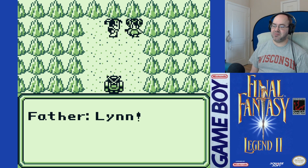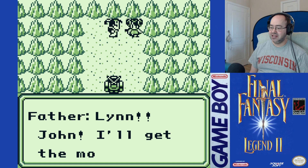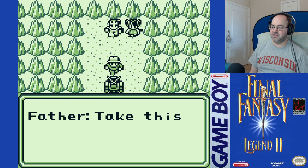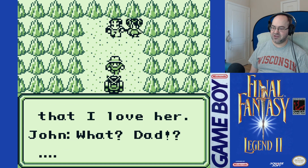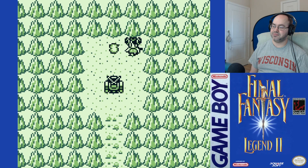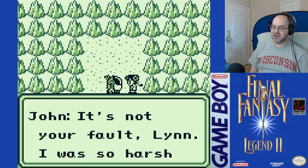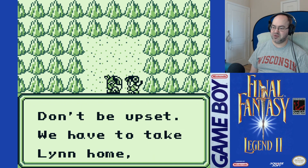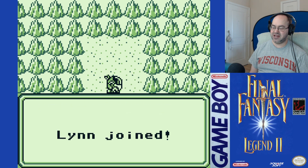For the sake of the game we'll assume John's dad is not cheating. Lynn! John! 'I'll get that monster! You go get Lynn and run!' 'Father. Take this! Received ice. John, tell Mom that I love her!' Dad! No! Lynn joined. Say goodbye to the number one guy of the Guardians.